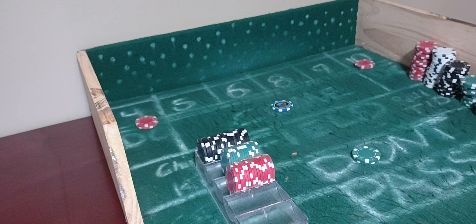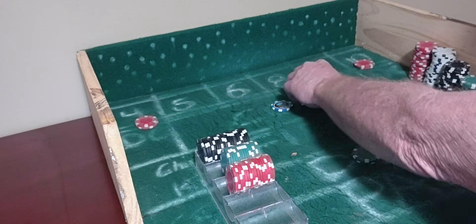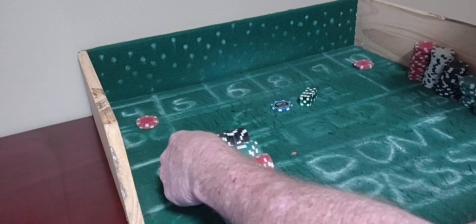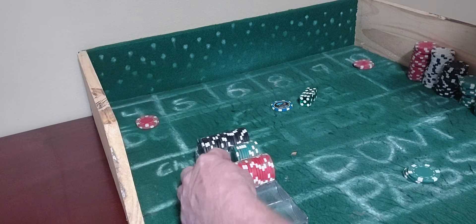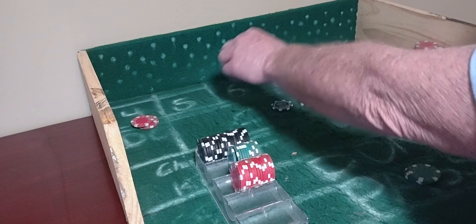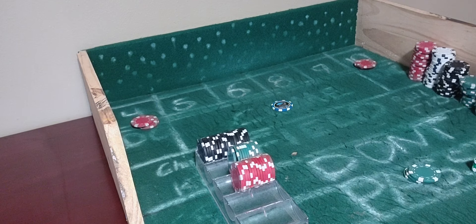And here we go. Coming out. There's a 6-5 — that's 11. And that's a front line winner for the pass side already, so we're $50 in the hole on the don't. We'll move it to the pass line, and the 4-10s will go up a nickel each. But they're off.